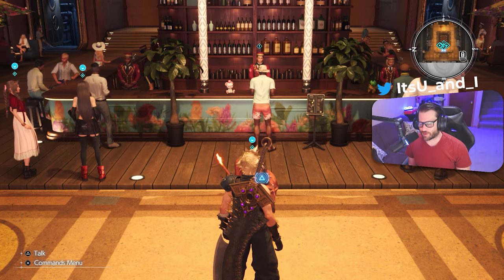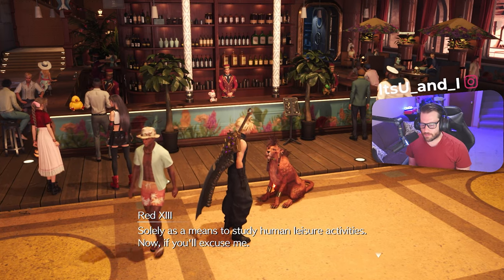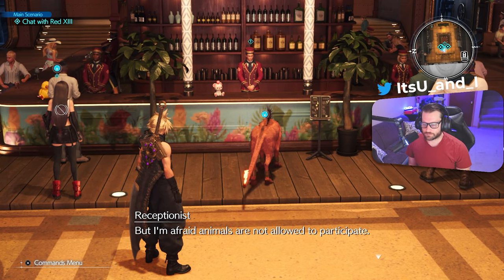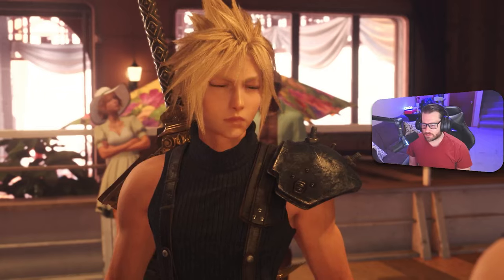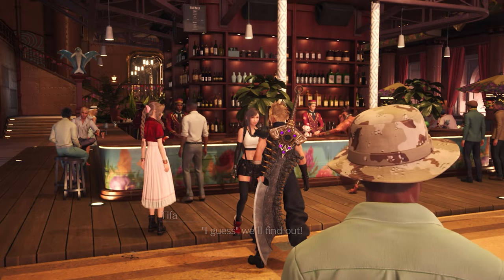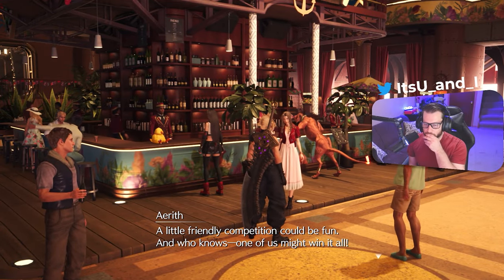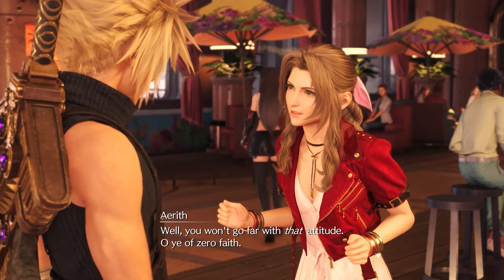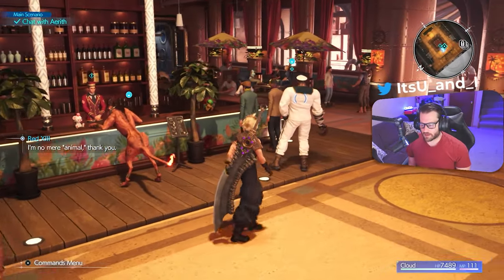We're playing — we gotta kick her ass. Talk to each party member. Red is not allowed to participate, which is both adorable and sad. Tifa challenges Cloud to a friendly competition: 'You're pretty good at this game.' 'Good enough to beat me though?' 'Guess we'll find out.' Tifa is going down! A little friendly competition could be fun. Barrett also signs up: 'Hell yeah, fabulous prize here I come!'